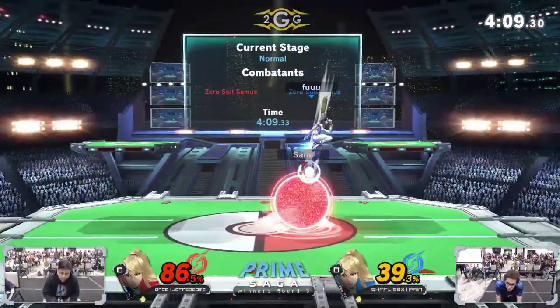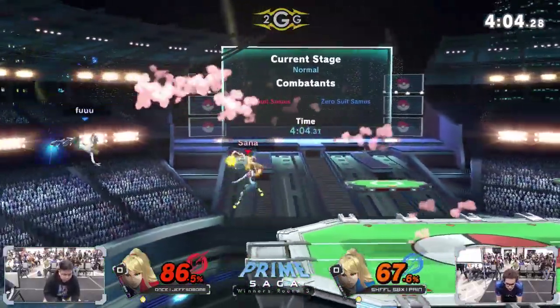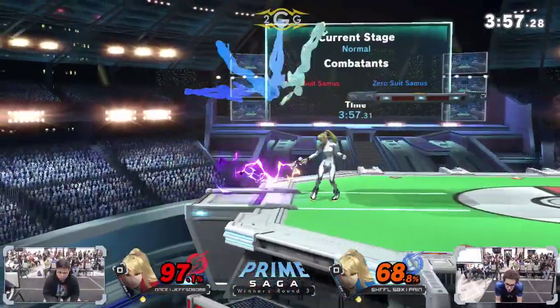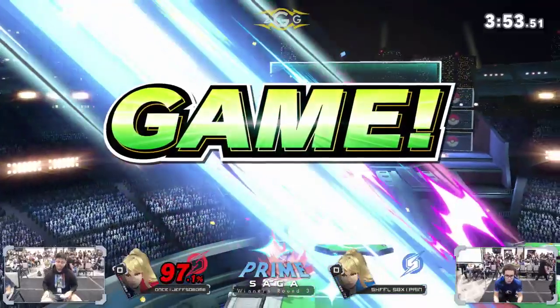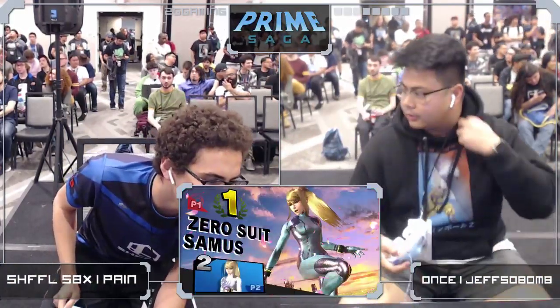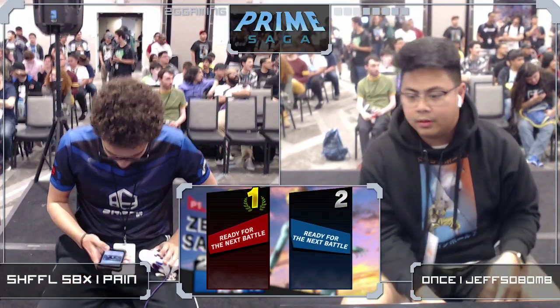Good empty hop into the landing grab — Jeff's got his work cut out for him but it's not out of the question. Going for a couple more back airs — going deep off stage — barely grabs the ledge in time. Pain said get up — flip jumps past the down smash, boost kick — is that enough? Yes it is. Game one: Jeff over Pain. Very roller-coaster match — Jeff started out in front, Pain battled back to take a substantial lead, but Jeff held it together just long enough to steal game one.